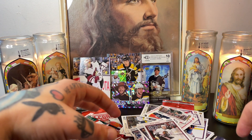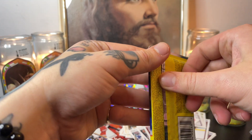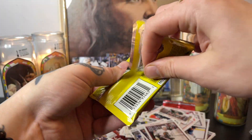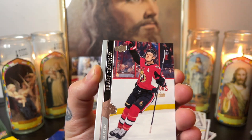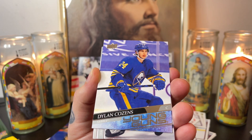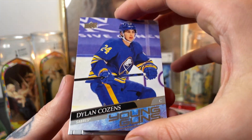Who's he playing for now — not St. Louis. I think he could fit into Boston, that's where he belongs. Alright, 2021 Series Two — Brady Tkachuk, Justin Falk, Dylan Cousins Young Guns! Dylan Cousins Young Guns — let's go, that's my guy!